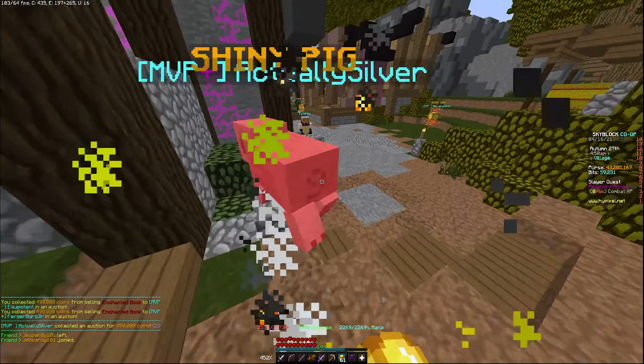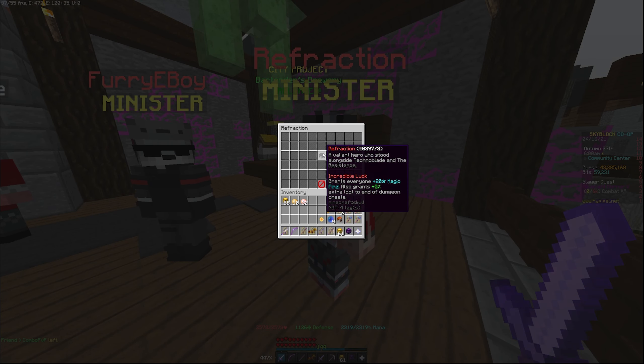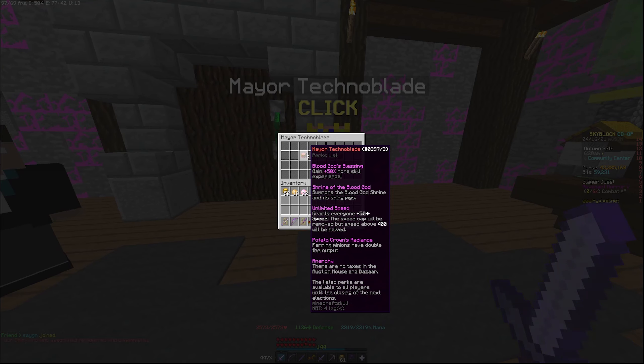Just got to get the relics, apparently. Did I? I'm throwing, apparently. Just another side note — the generals, or they're ministers now apparently, also give perks. From Refraction you've got Incredible Luck: grants plus 20 magic find and also plus 5% dungeon loot. Ferry e-boy: if you're on a public island with a party member, you get plus 25% skill XP. Technoblade's got five perks, which is plus 50% more skill XP. Summons the blood god shrine and its shiny pigs, which wasn't there before.